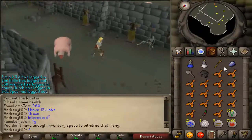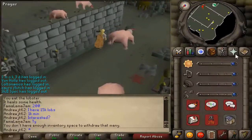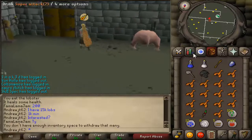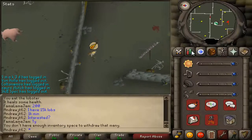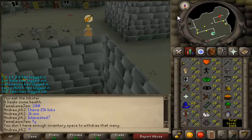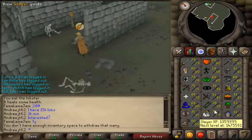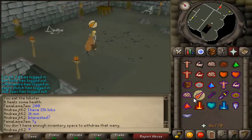We do have to kill these gargoyles in the Slayer Tower. There's no Chaos Tunnels or Kuradal's Dungeon here, so we're going to wear our little nose peg. I actually forgot to do this the first time — I had it in my inventory but forgot to wear it. If you get hit by an Aberrant Spectre without a nose peg, your stats will go down to 16, which kind of sucks. So I got 76 Slayer not too long ago, which is a pretty high level.